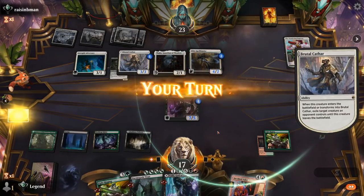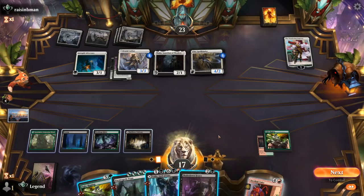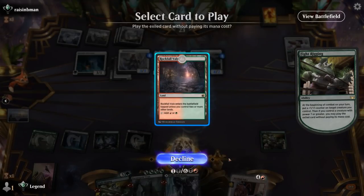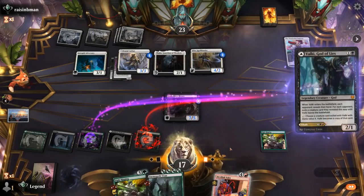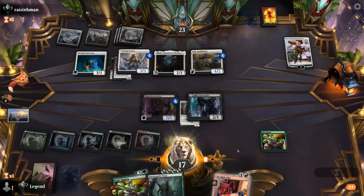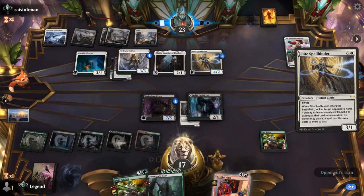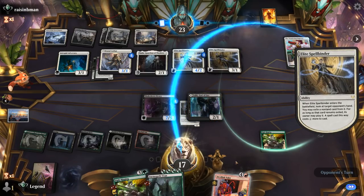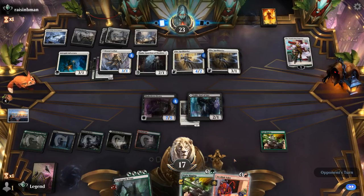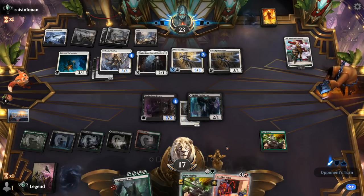We hope to find Tend the Pests with our second Fight Rigging. The plan: next turn play Valet, then the turn after find a Tend the Pests with Fight Rigging — assuming we're not dead by then. Opponent hits for 9.